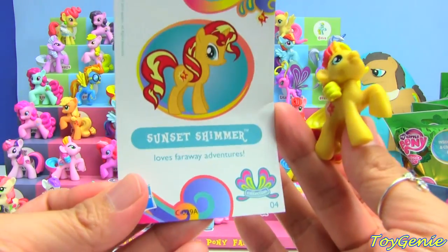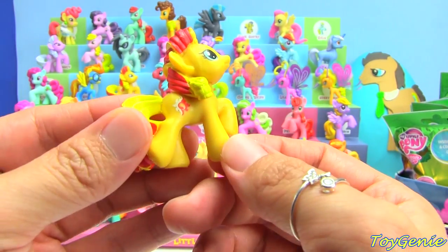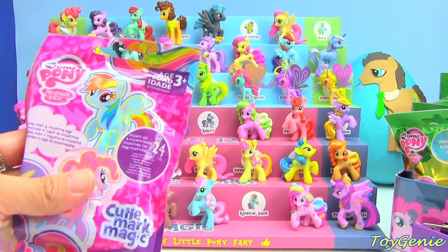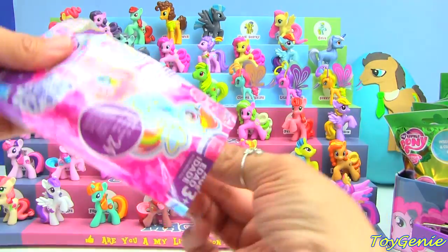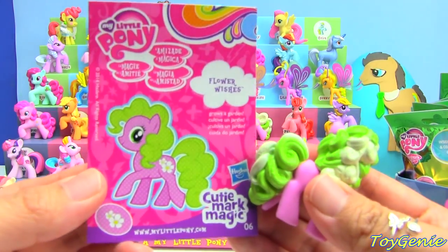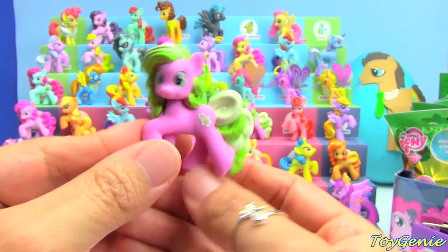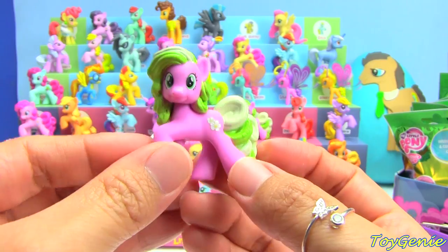We have a Sunset Shimmer, and it says Sunset Shimmer loves far-away adventures. This one is also a duplicate. And we have a Flower Wishes — Flower Wishes grows a garden. She shares Pinkie Pie's mold and she is also a duplicate.